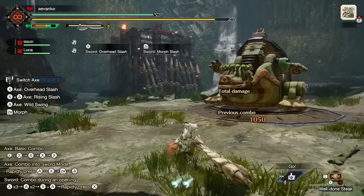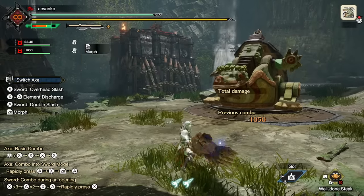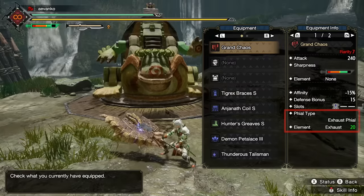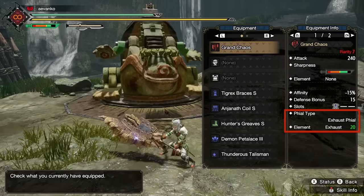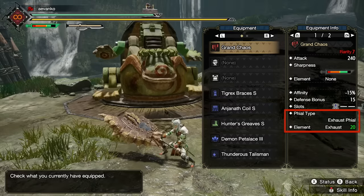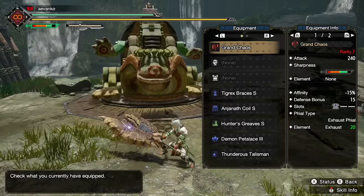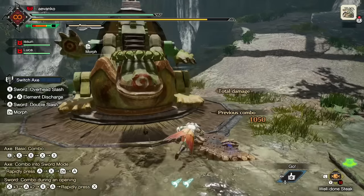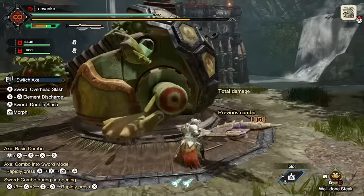The sword mode has two major features. First, each Switch Axe has a phial type, which you'll find on the equipment screen, and these give extra power to the attacks done with the sword. For example, if your Switch Axe has paralysis, you can build up the status ailment by attacking in sword mode. Second, the attacks from the sword mode will never bounce off the target no matter how hard a spot you hit.